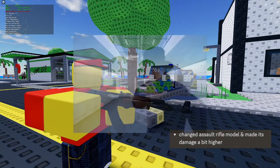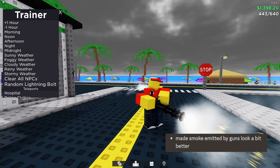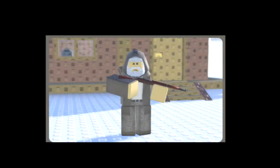They also changed the assault rifle — it looks way cooler now. They also made smoke look way cooler for guns. There isn't really anything else, so let's get into the details. There might also be a new character, which is the shopkeeper guy.